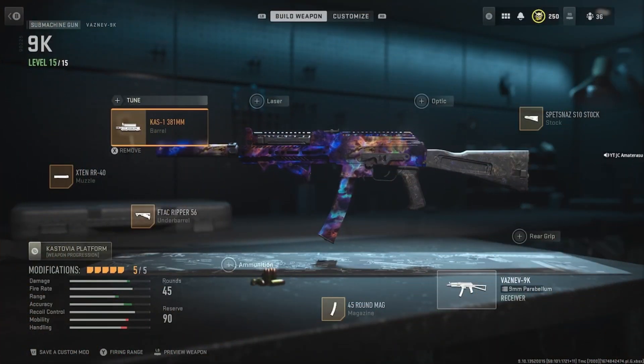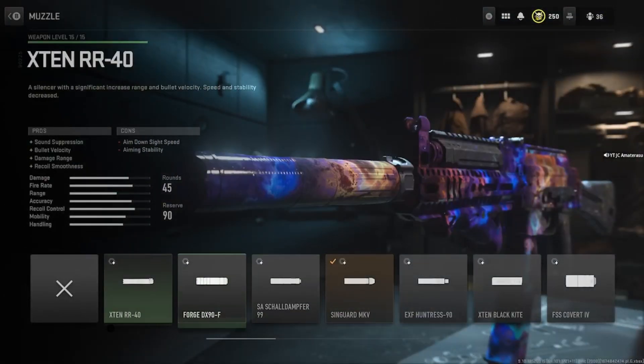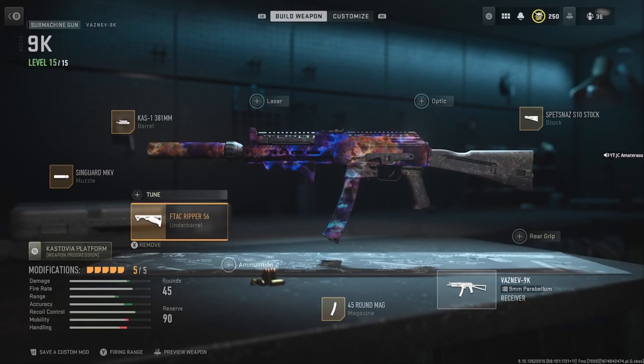We'll be on the Vaznev 9K. We have the CAST 381mm barrel. We have the X10 RR-40 muzzle — or you can switch it out for the SIM-card MK. I actually like the SIM-card MK more than the X10; you can tell, watch the stat raises on it. We've got the F-TAC Ripper 56 underbarrel. We have the .45 round mags. And then we have the Spetsnaz S10 stock. If you want an optic on your gun, you can switch out the stock, but honestly the stock's really good. As you've seen in those clips with the iron sights, the gun's perfect.